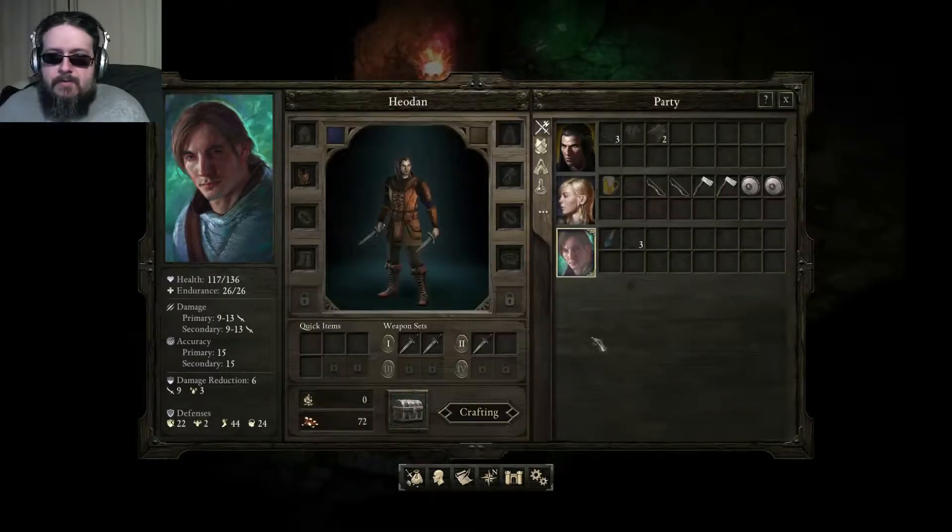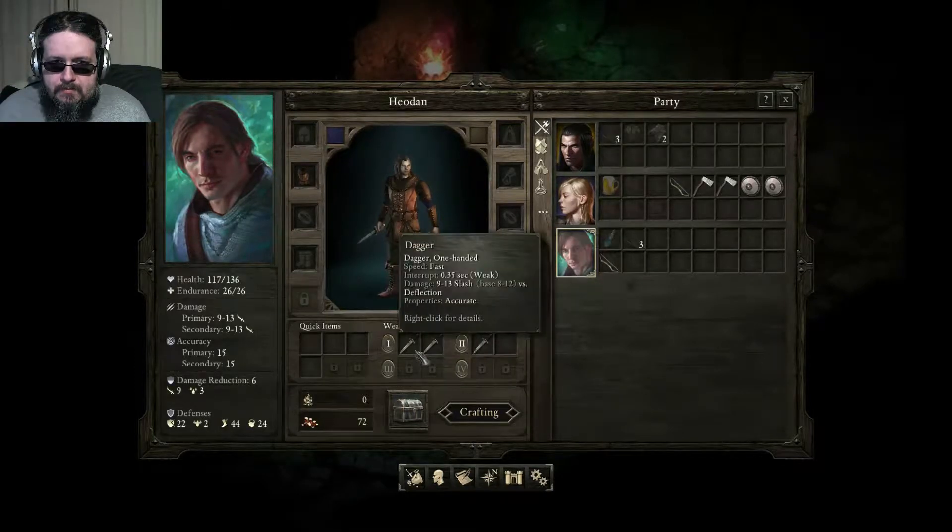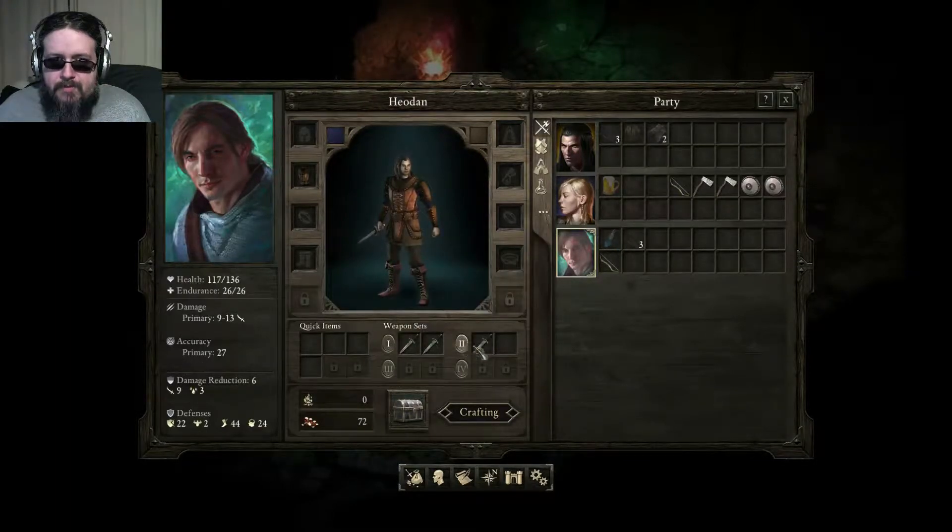Getting back to the inventory screen. Potion of mine regeneration - that might be useful. Let's move this hunting bow over here and we will start a second set. He's only got two weapon sets though - one of them is dual-wield, and one of them, for some reason, is just one.